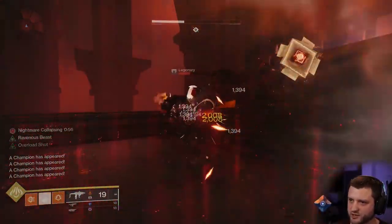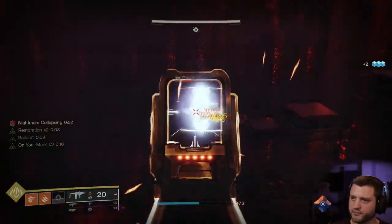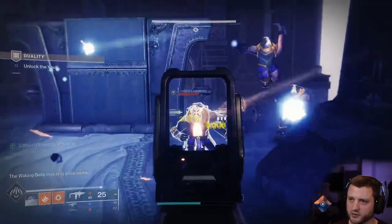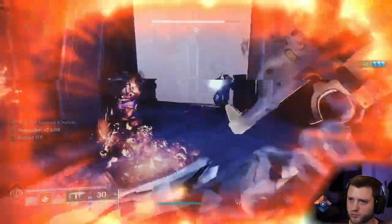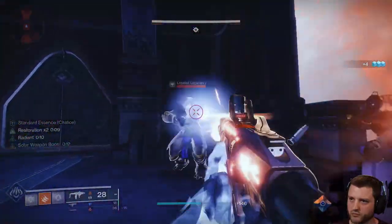Last season with the Solar 3.0 changes we got really spoilt for healing, especially with Classy Restoration on the artifact for solar builds. We still have healing grenade and other ways to proc restoration on the solar subclass, but there aren't a lot of ways to get that passive, constant healing on the other elements.